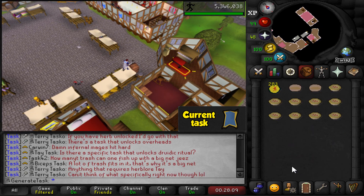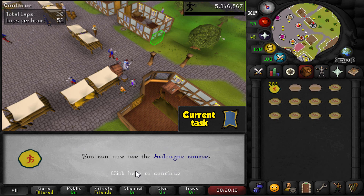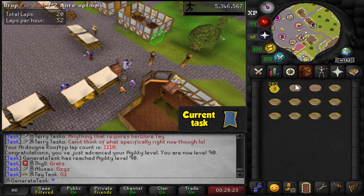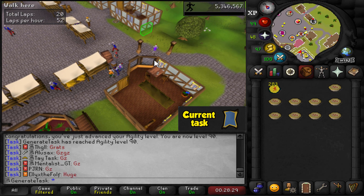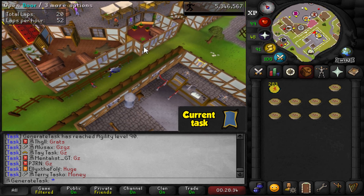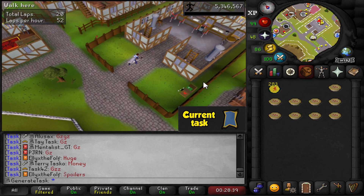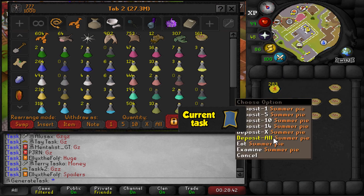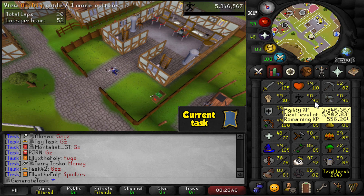Huge moment on the account right here. My voice is still a bit rough — I've been a little bit sick the last few days. But there's 90 agility! That means we can now officially use the Ardougne shortcuts and I will no longer have to use these stupid summer pies the entire time, which will make it so much nicer. I've been thinking I should probably do some alching while doing this because I have so many items in my alch tab, but I just don't really feel like doing it and I don't really need the money right now.